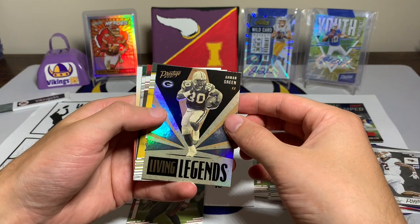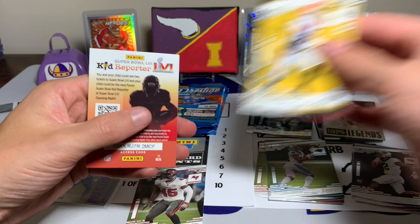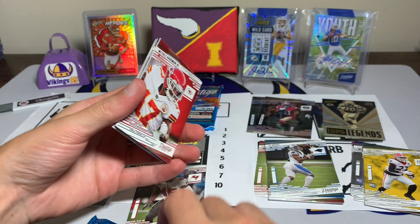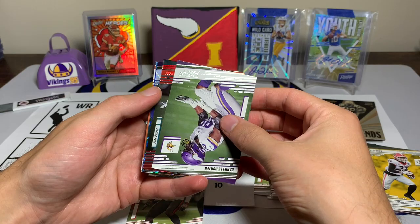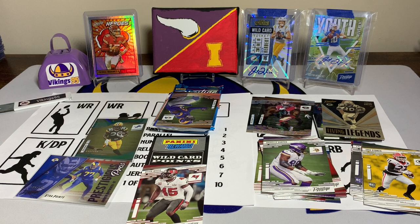We have an Amon-Ra St. Brown Living Legends insert, Eric Stokes, Jalen Darden, and Elijah Vera-Tucker for our rookies. Like I always say, you want to make sure you check the rookie cards to see if they're short prints — I go onto Cardboard Connection to check. I have yet to hit one, which is kind of crazy. McCall Hardman Jr., Kyler Murray — that might be our quarterback — and Daniel Hunter. We have a Josh Allen numbered out of 299 for the Jaguars.